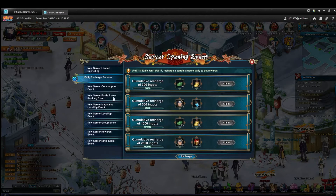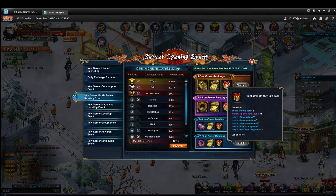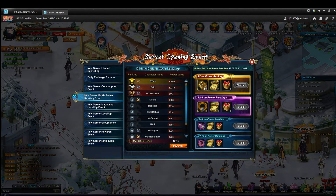This is very important because every time you start on a new server, they've got these events. Based on who has the highest power at the end of seven days, you get different equipment — more seal scrolls, high-level Magitama, ninja tools. You can see I got the highest power in my server after seven days, so I got these rewards.